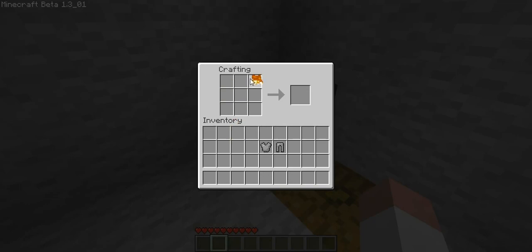Now, this is all with INVEdit. None of this is playing fairly. I don't think there is actually a way to get fire fairly in Minecraft. No, I don't think there is.